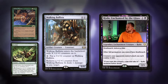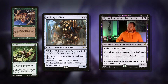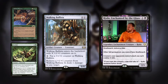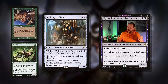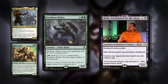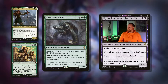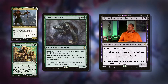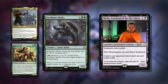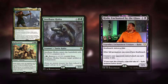Then we've got Walking Ballista — double X for a 0/0 that enters with X +1/+1 counters, so it can be any size you want. If you're missing a 12/12, just pay 24 mana. You can pay four to put a +1/+1 counter on it, or remove a +1/+1 counter to deal one damage to any target — this could potentially set up lethal if you give it lifelink with, say, Heliod, and then just ping everyone to death. Then Steelbane Hydra — double green and X for a 0/0 that enters with X +1/+1 counters. Pay three and remove a +1/+1 counter to destroy target artifact or enchantment — really nice board control. Enchantments and artifacts are a big issue and you should always have removal for them. This creature plays so well with our commander, and it's a turtle.